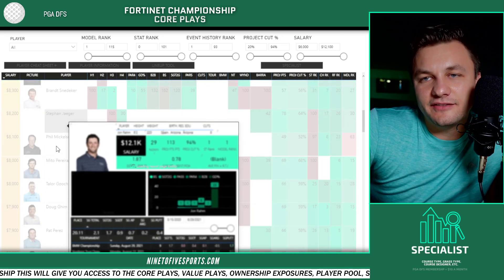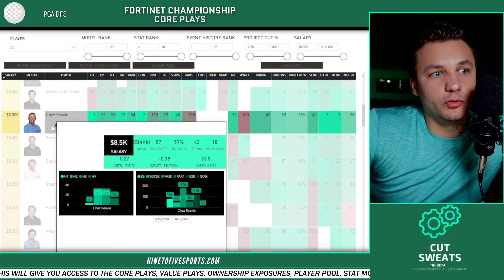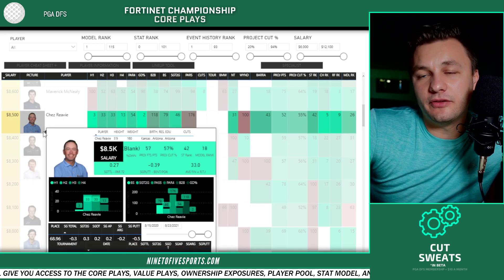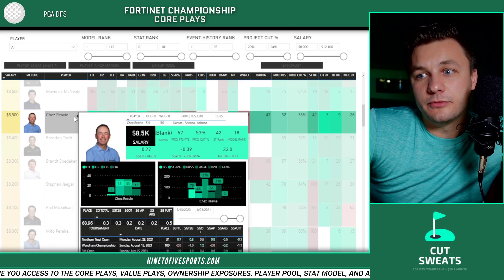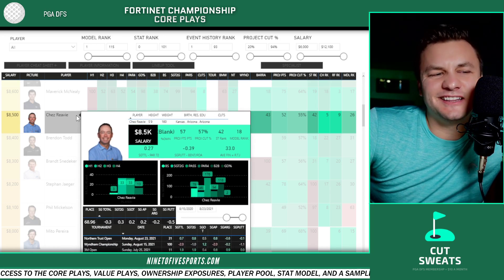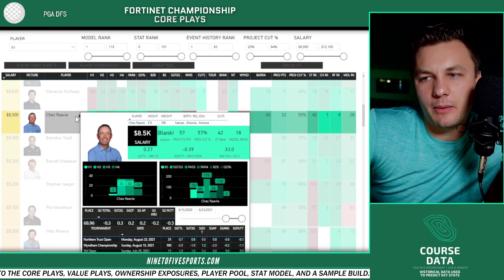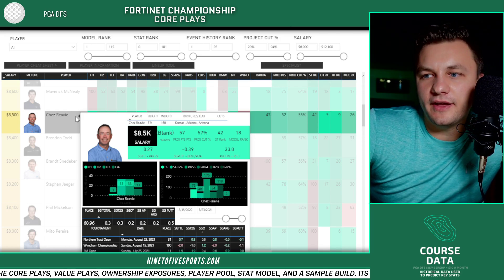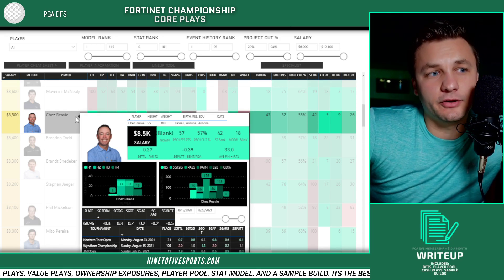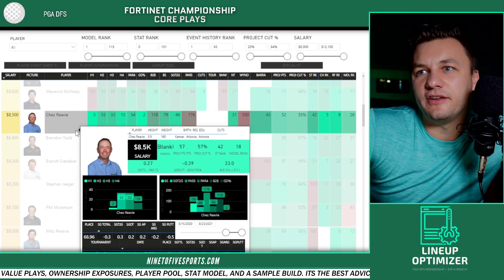After that I really like Chez Reavie. I like him a lot due to the fact that he has really strong course history — top-five course history in the field. That's mostly due to finishes of third, 33rd, 33rd, and 13th. Recent form ranks ninth in the field, largely because when he's played well he's played really well. Going back: Travelers 25th, missed cut, Rocket Mortgage 18th, played well at the Open Championship 11th, missed cut, then 31st — pretty good overall.